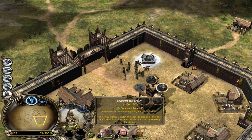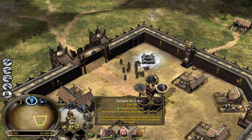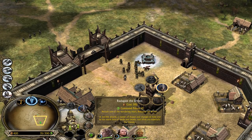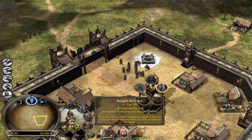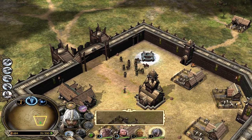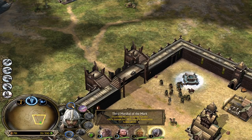Radagast the Brown - recruits one of the wandering Istari. He's a worthy wizard, a master of shapes and changes of hue. He has much more lore but those are really complicated words - I'm not a native speaker as you might have noticed, so excuse me for that.